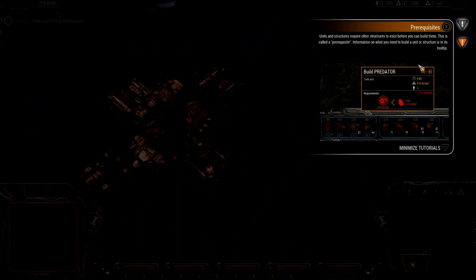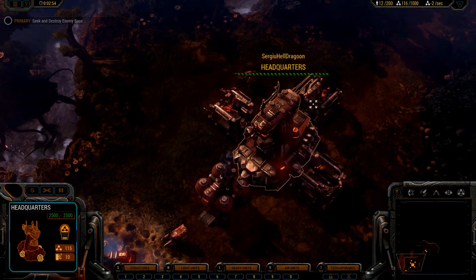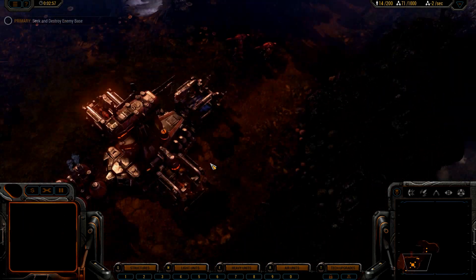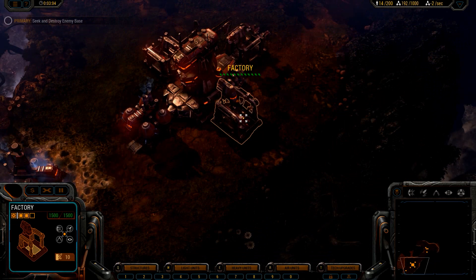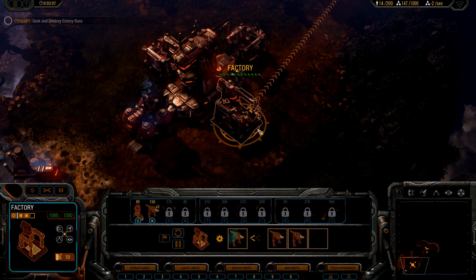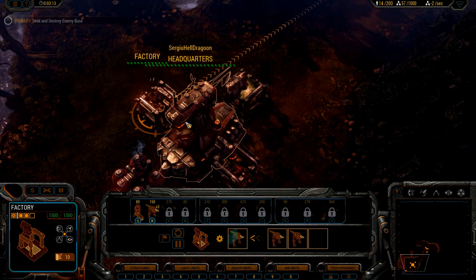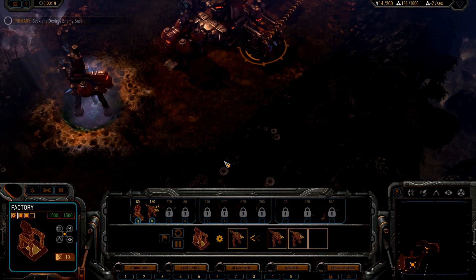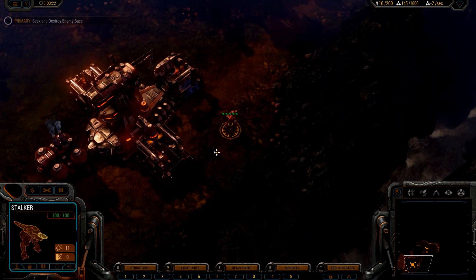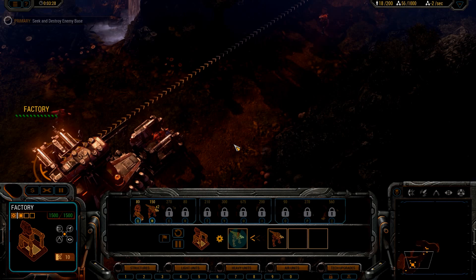Alright, unit structures require other structures to exist before you can build them, so it's basically a pyramid system with the buildings. We set the rally point over there. I will get a few more units and then we will attack — we will move forward with the mission.